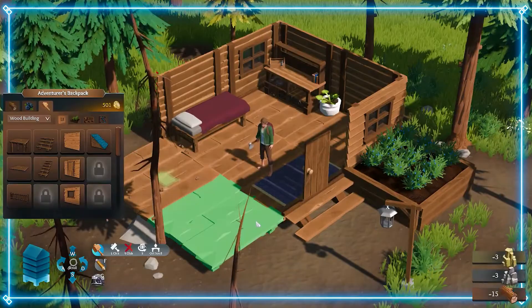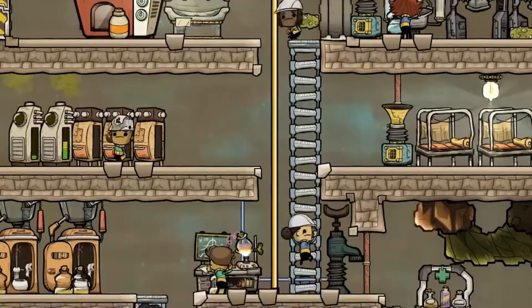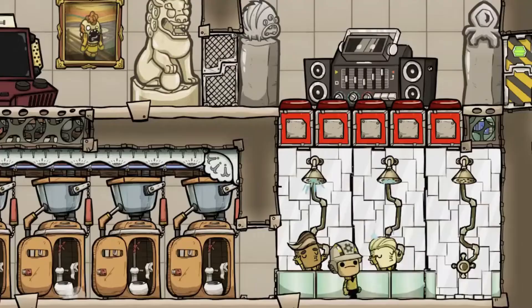Next up we have Oxygen Not Included. Oxygen Not Included is a difficult space survival game where you lead a group living on an alien planet. You assign crew members to stations, acquire resources for them, and explore new technologies to strengthen your base. With Oxygen Not Included, one bad call might wipe off a big chunk of your colony.